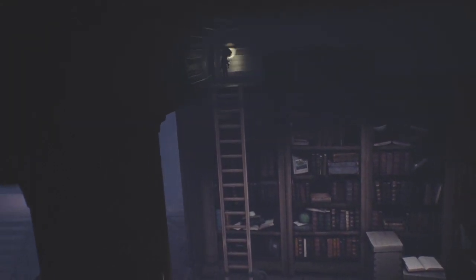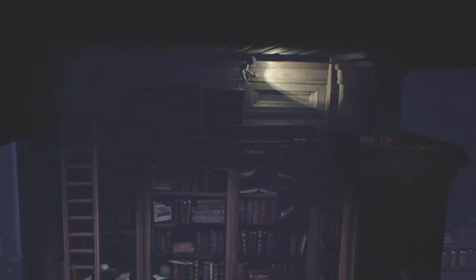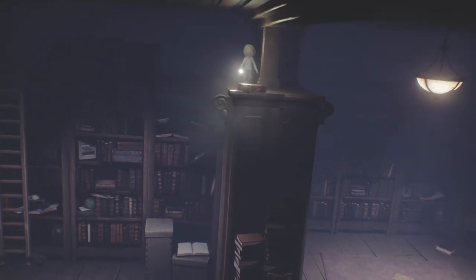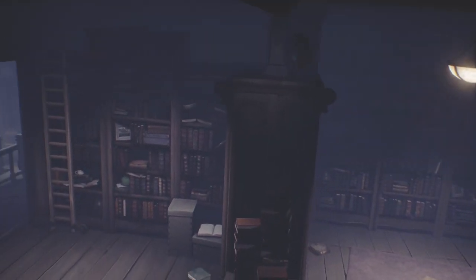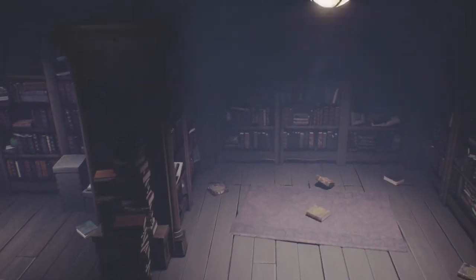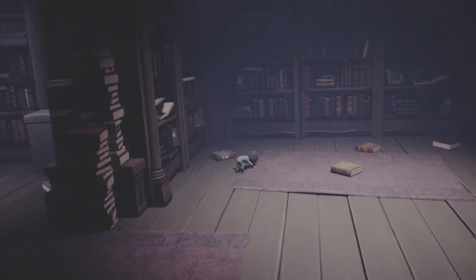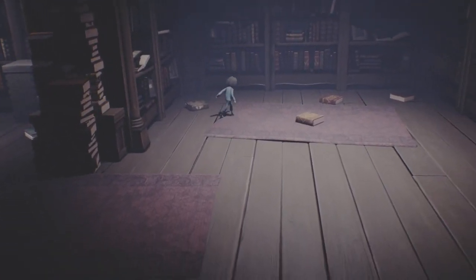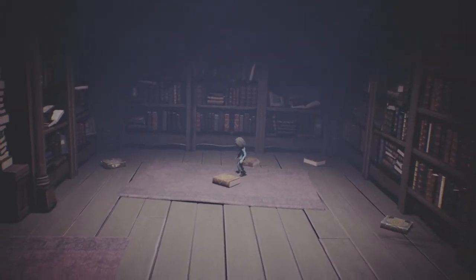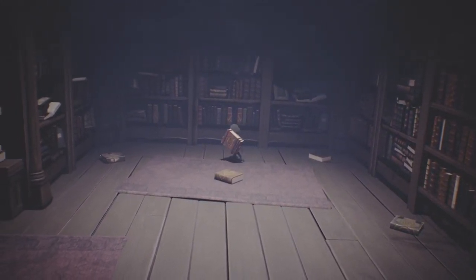Don't hear the music anymore — the lady could be anywhere, I hope she doesn't come up behind me. Nothing up here except a book. Why would they put a book up here? We can pick them up. Can we jump down? I guess we can. Why are all these books on the ground and why do they give us a book we can pick up?